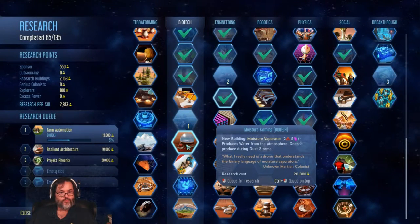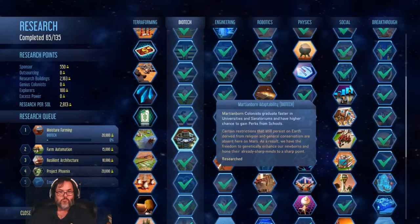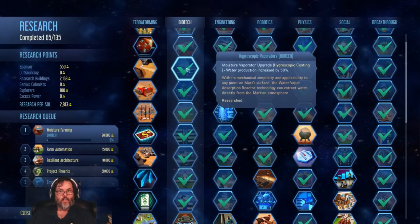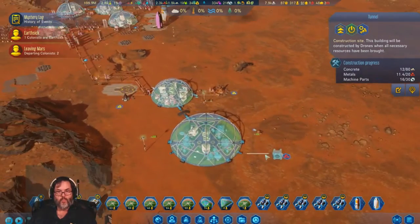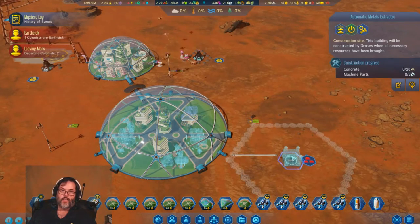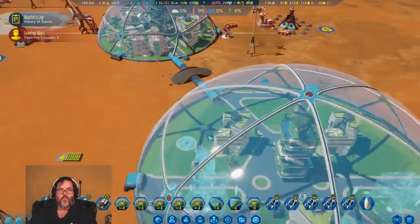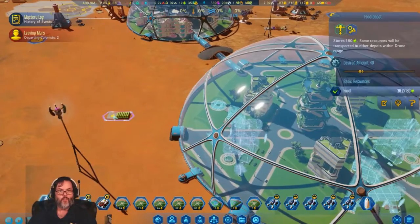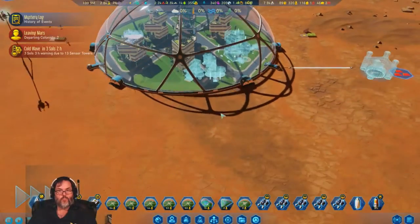Machine parts — we've got plenty. They're bringing everything in down here. I've got fuel out here. I'm going to go ahead and up that to 180, just to have it, give them room. Food — I'm going to up everybody to 180. We'll accept that.